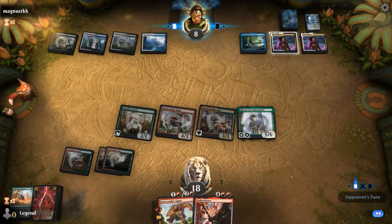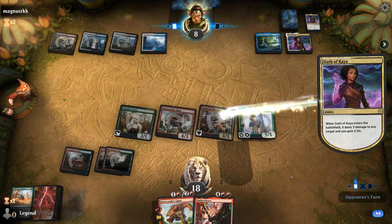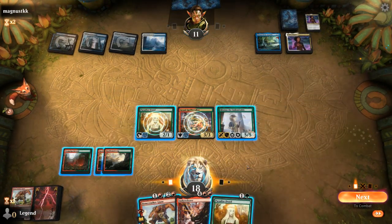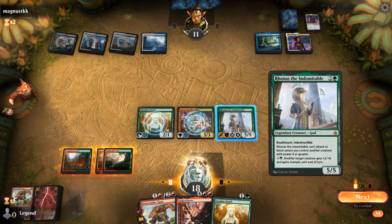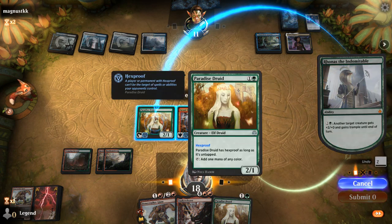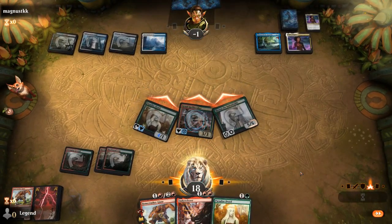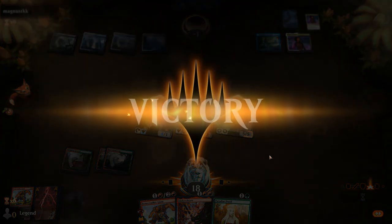Another Oath puts them back up to 11 and takes out Bonecrusher Giant. That's pretty effective since I won't be able to attack with Rhonas and play the Ember Cleave like I wanted to. But I can just pump Paradise Druid here, attack with all — and that's still lethal. Sweet, onto the next one.